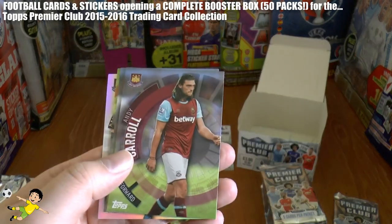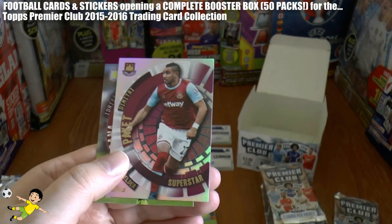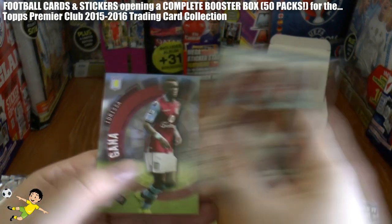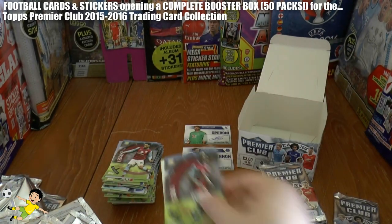Next pack we have Andy Carroll, John Stones, Dimitri Payet Superstar, and Gana Gueye of Villa.